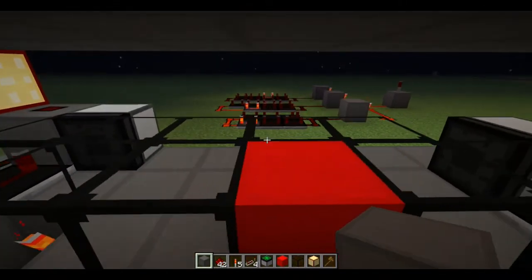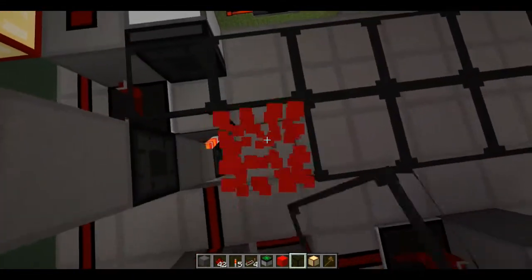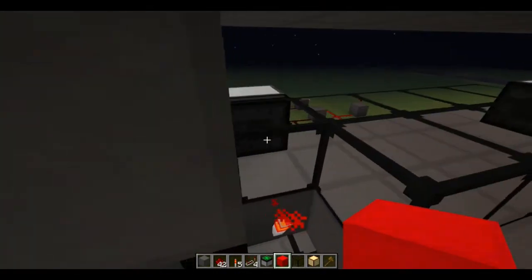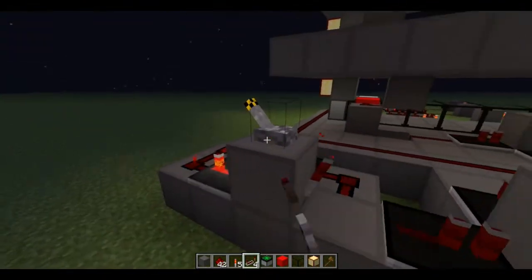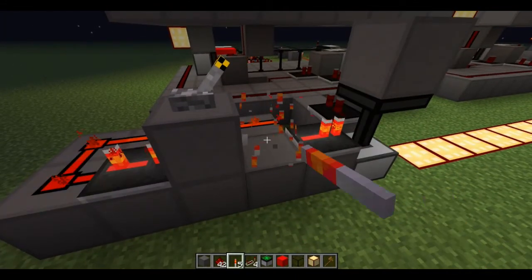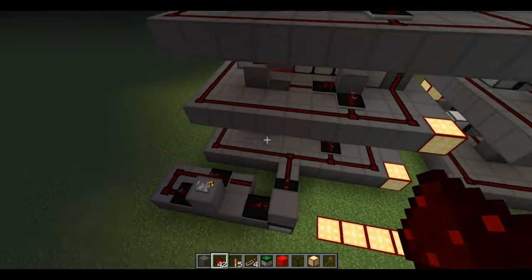One last important tidbit of information is how to reset it so that when you start the timer, it will take exactly one Minecraft day to go through. To do this, you replace all the blocks with glass. Then you want to take the block that's right in front of that piston there and put a solid block that conducts redstone right there. So that at the pulse of a thing, a cascade will happen all the way up, and then it will take exactly one Minecraft day for this redstone to activate. Given that you have a one-second timer.